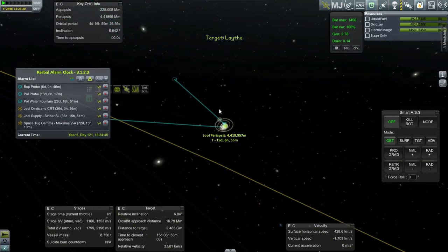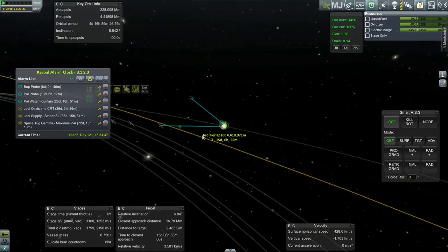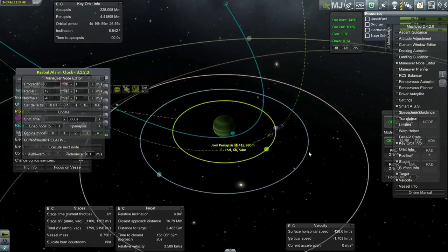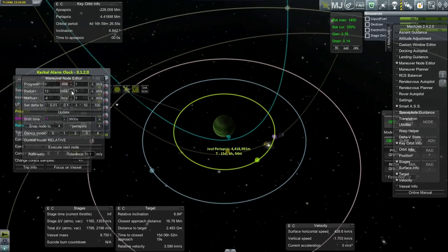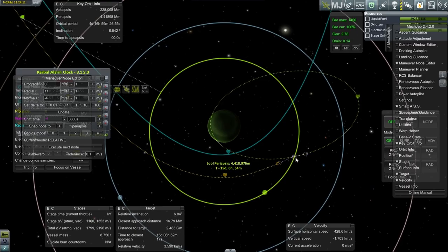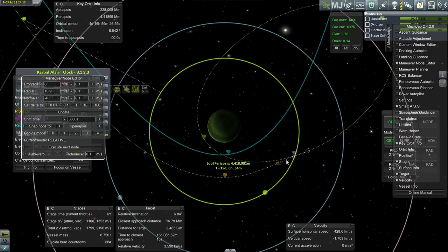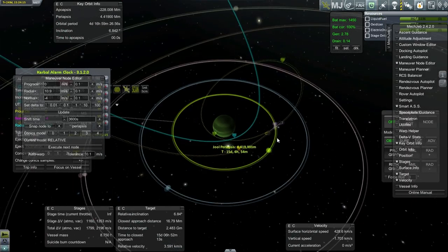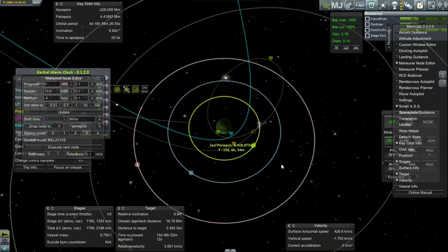I want to do a maneuver that leads one of those to help us out. We've got a Lathe encounter there. Not much of a correction necessary — that's a crash into Lathe and a crash into Joule, so that's no good. But we can fine-tune that, and that looks like a pass around Lathe and orbit around Joule. So that's satisfactory.